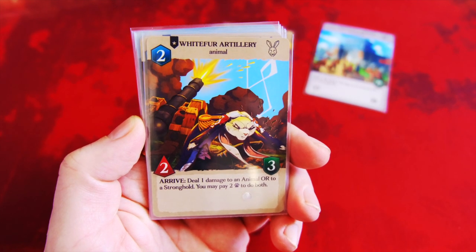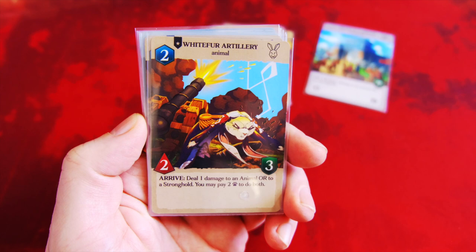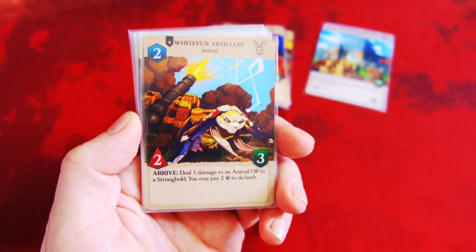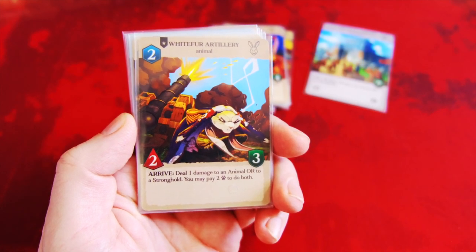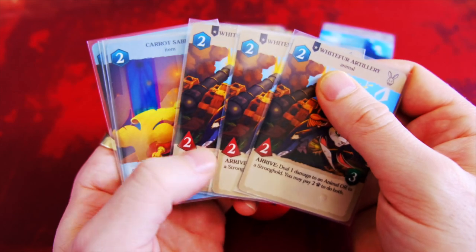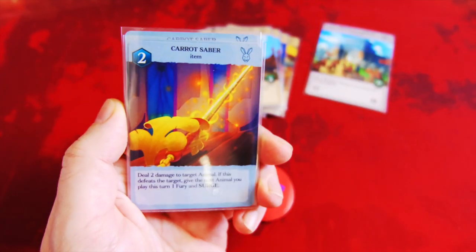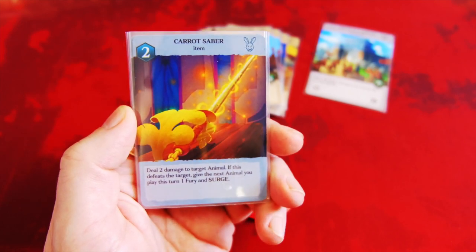Last up we have the White Fur Artillery. It's 2 to play with the rally symbol, a 2 attack and 3 defense. It says Arrive: deal 1 damage to an animal or a Stronghold. You may pay 2 support to do both. Nothing wrong with that — that's just great. Dealing damage to a Stronghold and or enemy animals you need to get rid of is just a great way of playing this through.